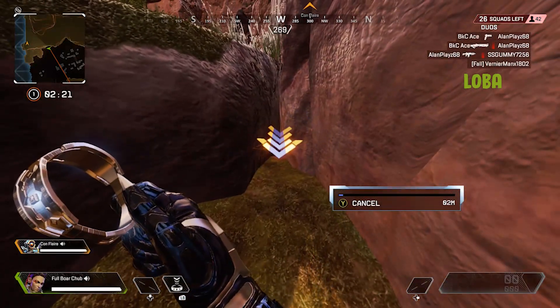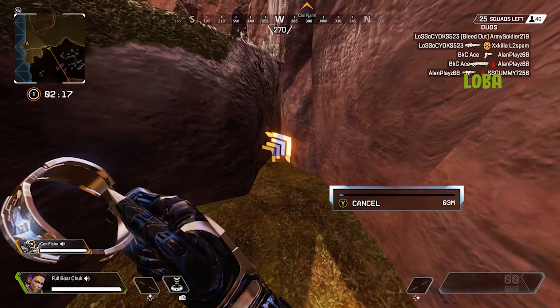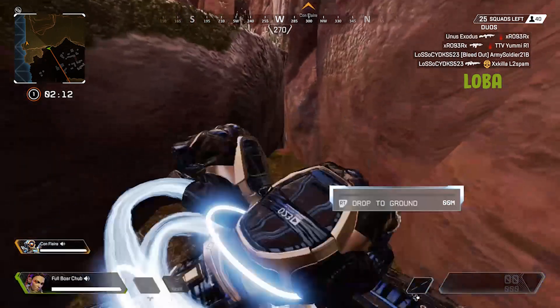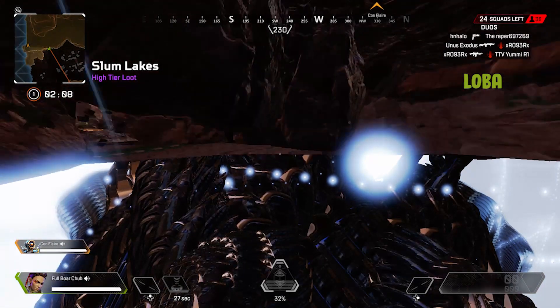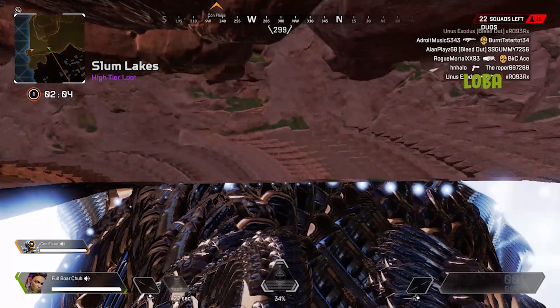Kind of want to step back a little bit. Get her tactical as far in as you can. It seems to work best when it's kind of moving around like that. And then you should be underneath the map. And then from here, we'll wait on Conflare to fall down.